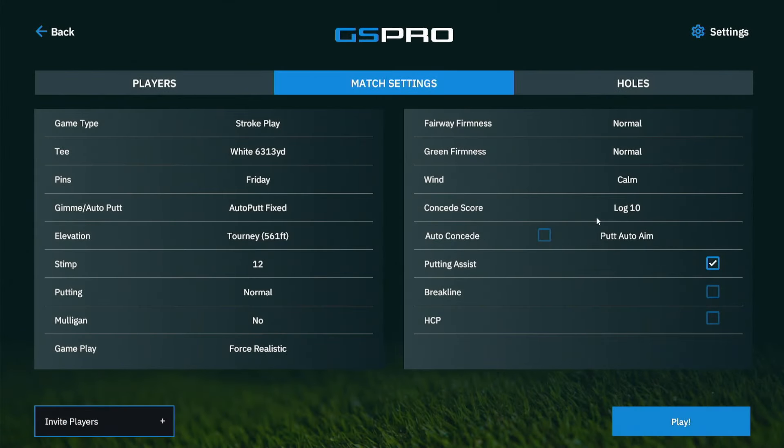Let's take a quick look at the settings for round one. We're playing from the white tee, which is a lot more generous than the Tips Tour or Pro Tour. We've got Friday pins since it's round one, putting is auto-fixed, forest elevation at 560 feet, which is a little less than what I play locally. Stem set at 12, putting set to normal, fairway firmness and green firmness set to normal, and wind is calm. I imagine it'll get harder in rounds two and three, but hopefully we can score pretty decent in round one to get off to a good start.